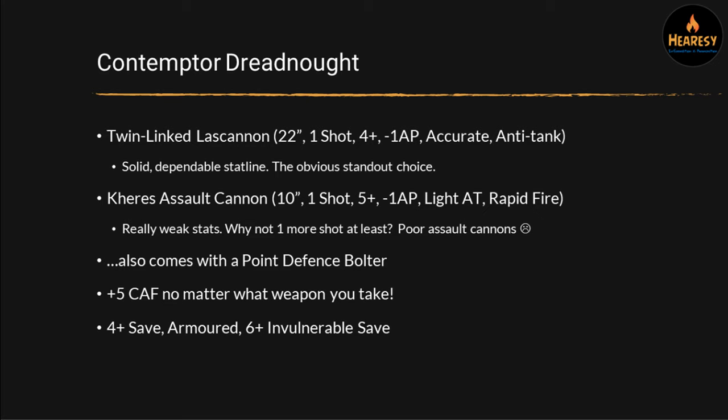I definitely can't recommend this weapon. Now, you do just get them on the sprue — you don't really have a choice between the two. So if you can convert more Lascannons or get some 3D printed accessories, I would go with the Lascannons personally. The Contemptor Dreadnought also comes with a nice little point defense bolter, and it's got five close assault factor no matter which weapon you take, because it has that big meaty power fist on it as well.